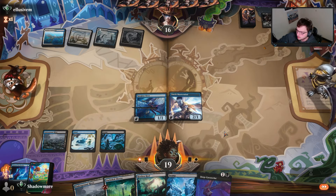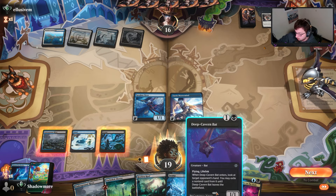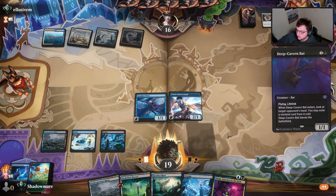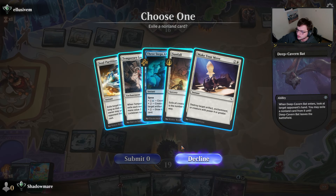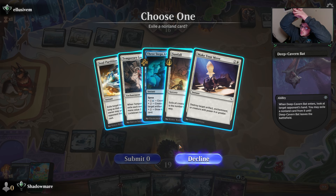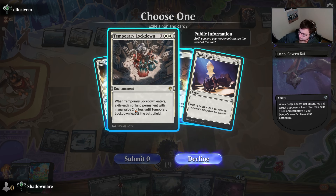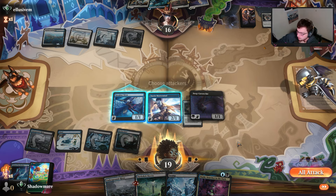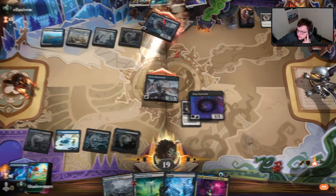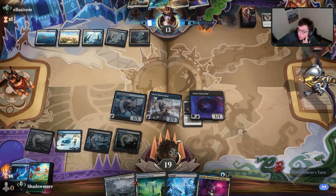There's a Temporary Lockdown — Spell Pierce doesn't exist so we'll counter the Lockdown. Then we have to fire off the bat. Their hand has a second Lockdown, Sunfall, and Soul Partition. Temporary Lockdown is guaranteed, Sunfall is not — even though it most likely is. We're going to play this tap land and attack.